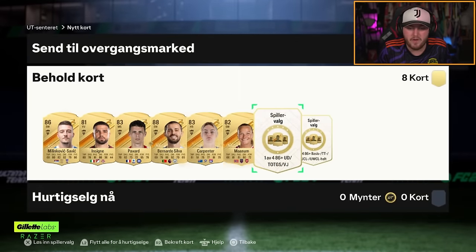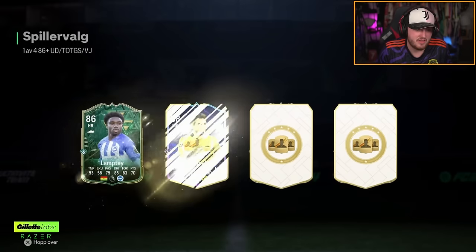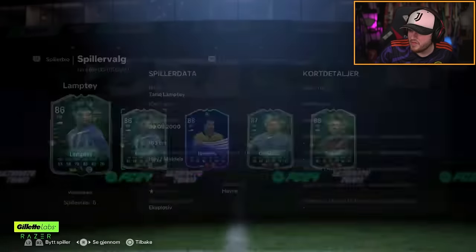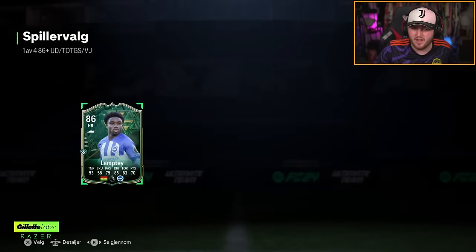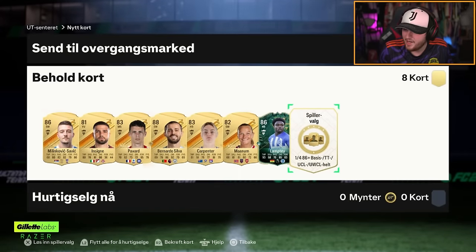Now we have a 1 of 4, 86 plus. It's a Winter Wildcard Lamptey. I don't understand — why would you release an 86 Tarek Lamptey Winter Wildcard and then an 87 Future Stars Tarek Lamptey about a month and a bit later? It just makes no sense to me. Plan it better.